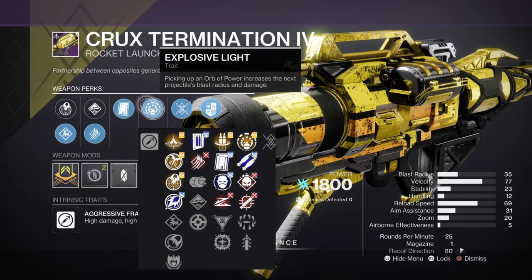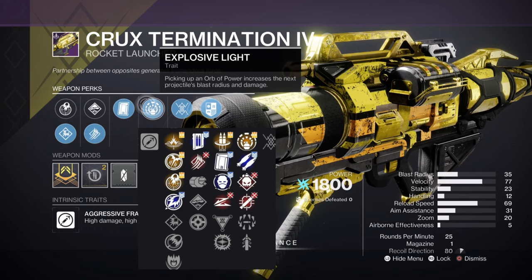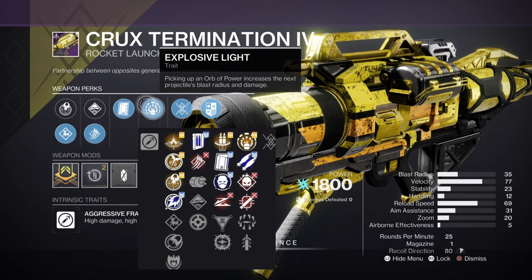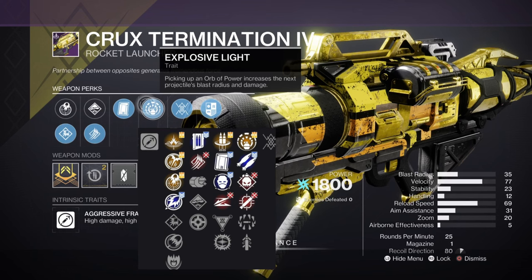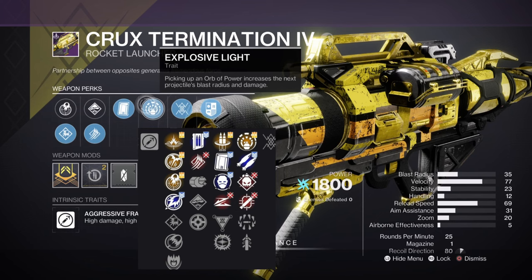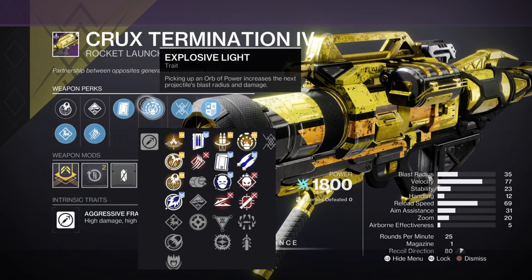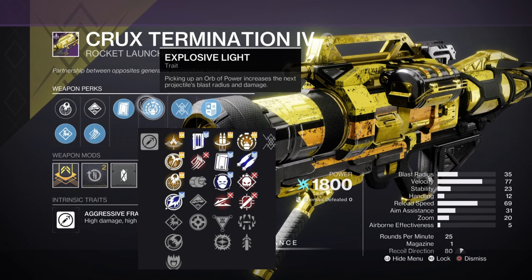In the second column you've got Bipod, Surrounded, Demolition, Tracking, and Quickdraw. The only perks worth considering are Surrounded or Explosive Light. You don't want Bipod because it has a minus 25 penalty to damage. In a team you can afford that penalty if someone's running Gjallarhorn, but solo you can't run two rocket launchers at once. So why take a minus 25 penalty to your damage? Bipod's fine on champion content but for boss DPS — no way, that's too much of a penalty.